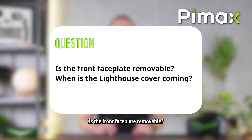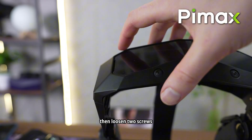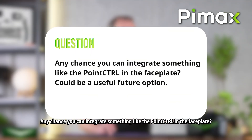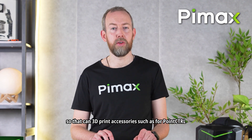Is the front faceplate removable, and when is the lighthouse faceplate cover coming? Yes, it is removable, but unlike the Crystal Light, you first need to undo the optical engine and then loosen two screws. The lighthouse faceplate cover will fit here and we expect it to be ready this summer. Any chance of integrating something like point control into the faceplate? Right now we're not planning this, but we'll share the 3D files of the front cover so you can 3D print accessories for things like point control.